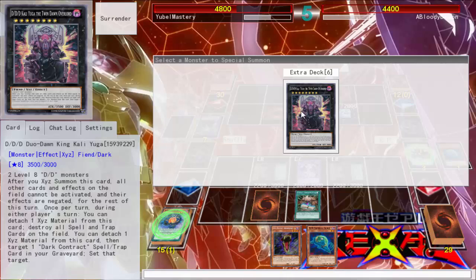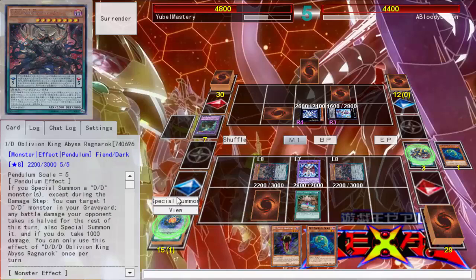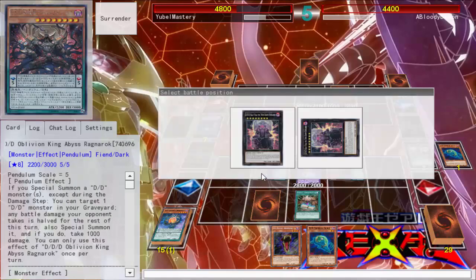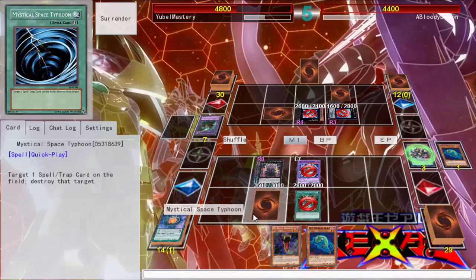Special summon, and then I can just go ahead and Xyz into my big guy. Yep, I can actually go into the guy who I said, like wow, this guy is actually a freaking monster. I'm still questioning whether I should MST this. No — because cards with effects on the field cannot be activated if their effects are negated. I'll go into the big chair guy. You're negated, you're negated, everybody's negated. We're all negated.